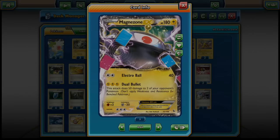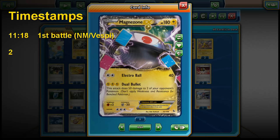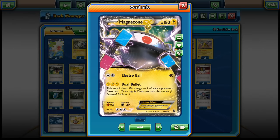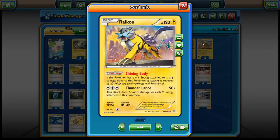Welcome back to another Fun Friday episode in this Pokemon TCG Online series. Fun Friday is all about silly and fun deck ideas, and today I bring you quite the unorthodox deck. It is a Magnazone deck — Magnazone EX as well as the Stage 2 Magnazone, and then also Raikou as a second attacker. Magnazone will lead in the early game and Raikou will be the bulk attacker in the mid and late game.